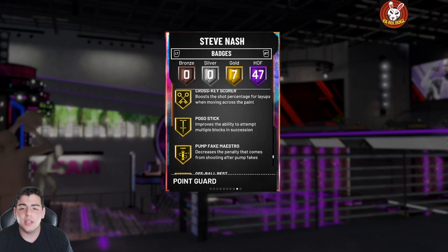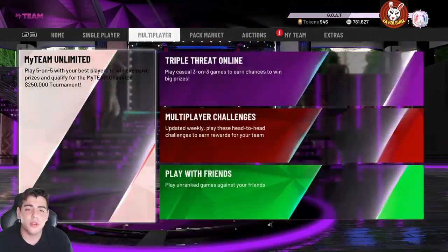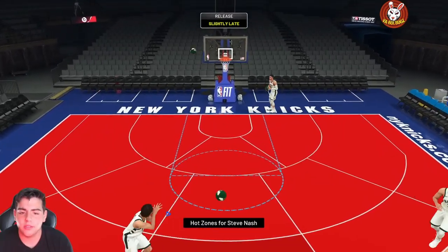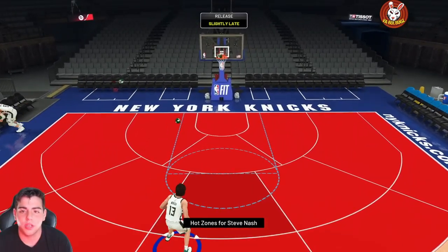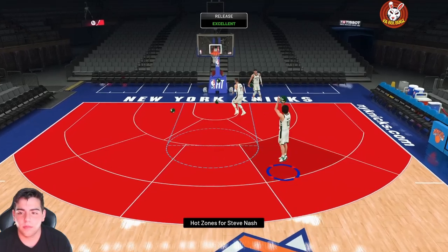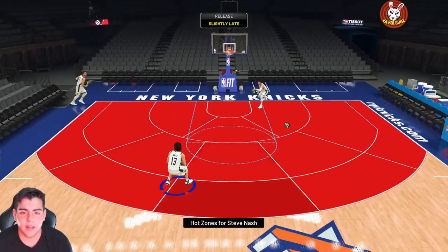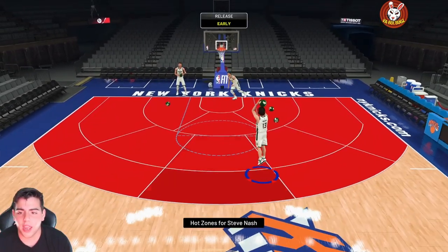We're gonna try out this card — wish me luck. We'll hop into freestyle first and then some gameplay. Here are the hot zones for Steve Nash. We got the great step back green. His release is looking pretty solid — it's a little earlier than expected, slightly late. It's very fast and feels a bit off. Freestyle is definitely different from online gameplay.